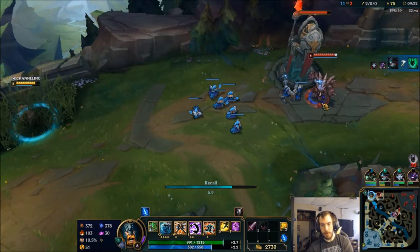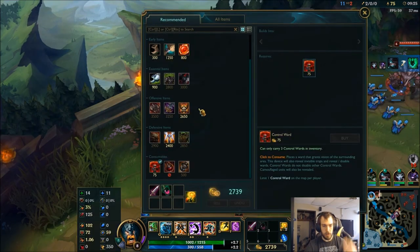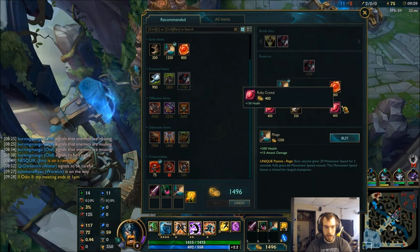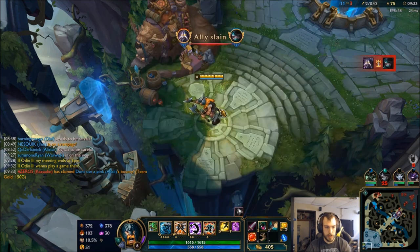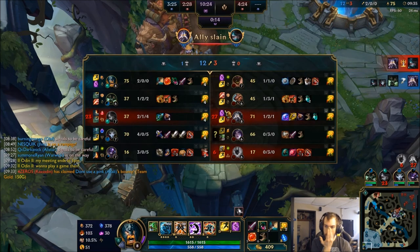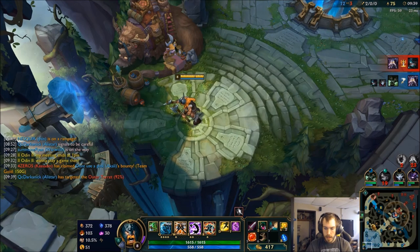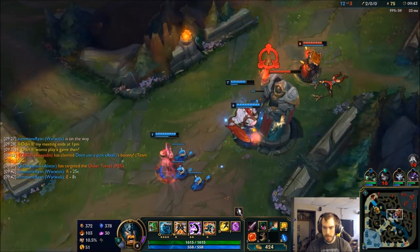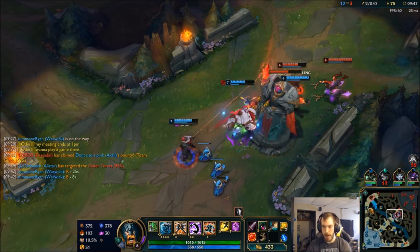I've got a 2-level advantage on him. He'll catch up a little bit in CS right here, but I'm not too worried. I also have 2,800 gold here. I can grab my boots. I have a lot of CC — I'm probably going to build Ninja Tabi. I'm just going to wait for 20 gold and teleport to the top lane if I have to.